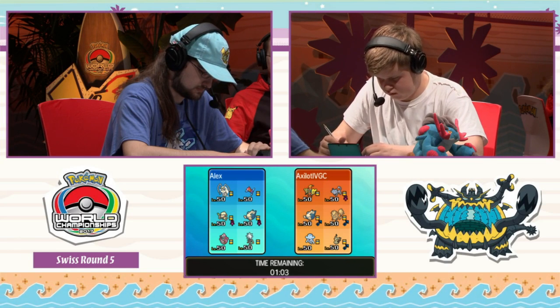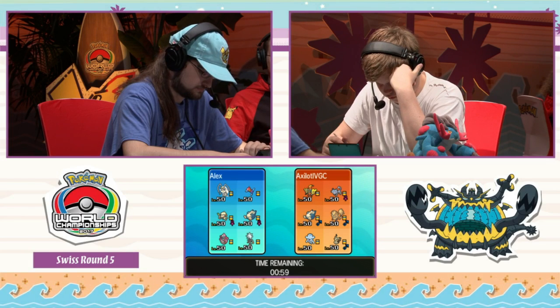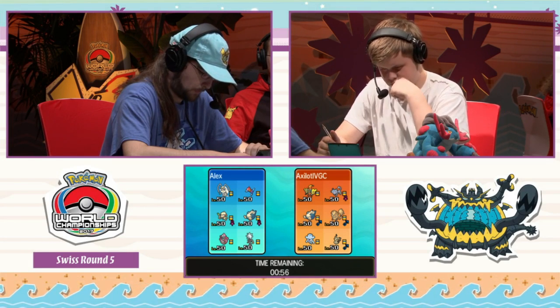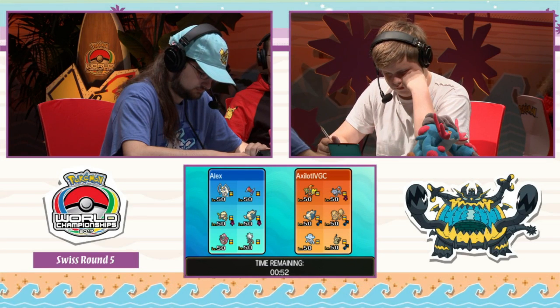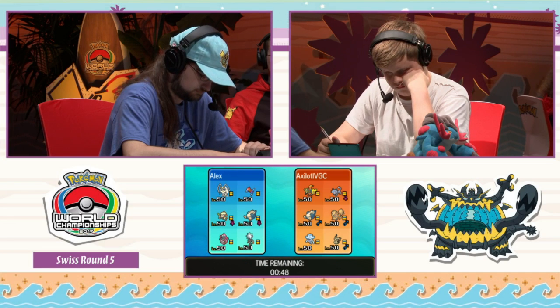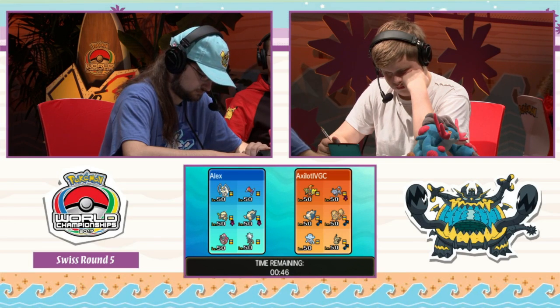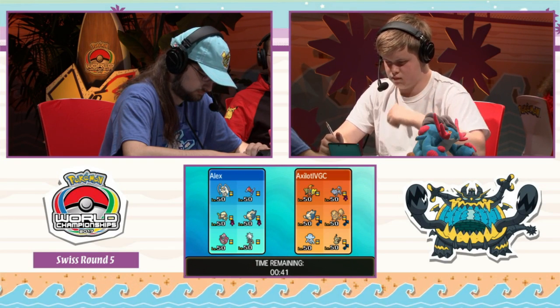That Smeargle and Porygon-Z had some success in the international championships. It's such an annoying team because you have multiple setup potential — Zeraora could have Tail Glow, Porygon-Z could have Z-Conversion, Snorlax could have either Curse or Belly Drum. Smeargle supports that very well. Then you have Tapu Lele and Pheromosa — both very fast, very powerful — so you really have to lead carefully.